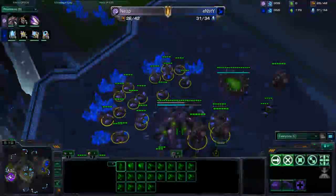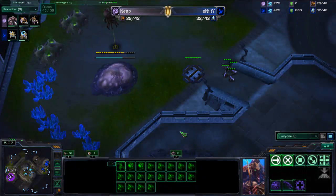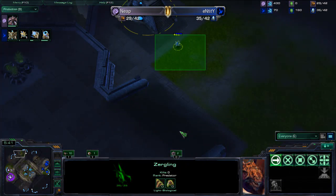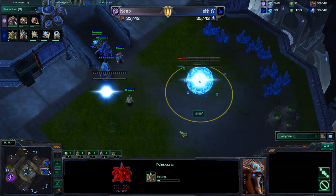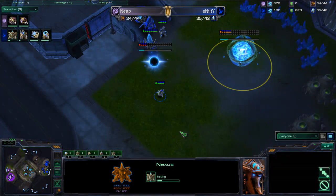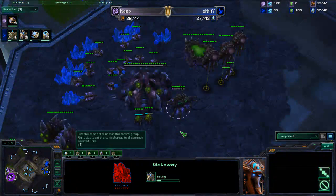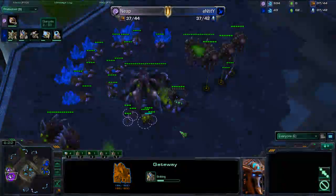Another queen being produced, that hatch is about halfway done, three more drones in production — nothing too crazy from both players. Neep does have control of both watchtowers so he has vision of the map, but I don't know if he knows about that probe in the top right. Another gate going down, the nexus as well — he's getting a lot of gas. Maybe he's going three-gateway — this is odd. Wait, it was a one-gate expand into three-gate.